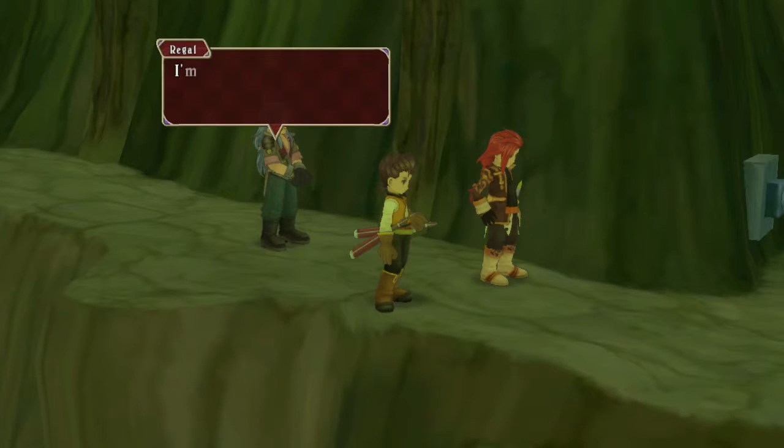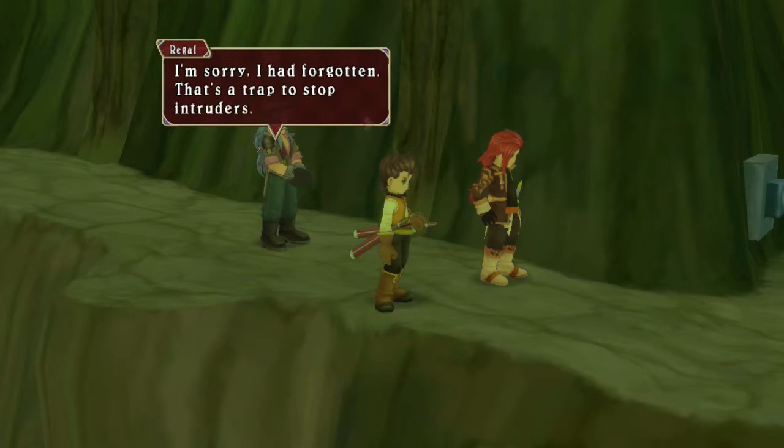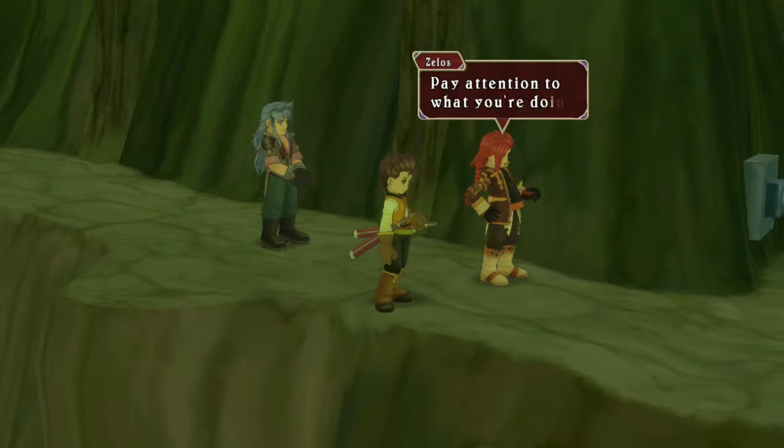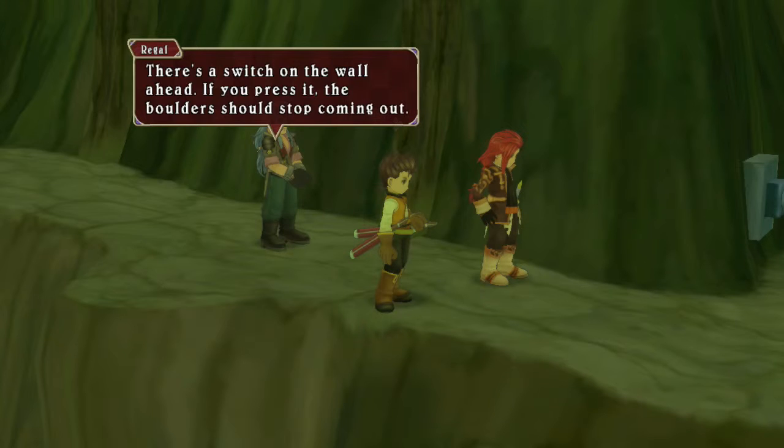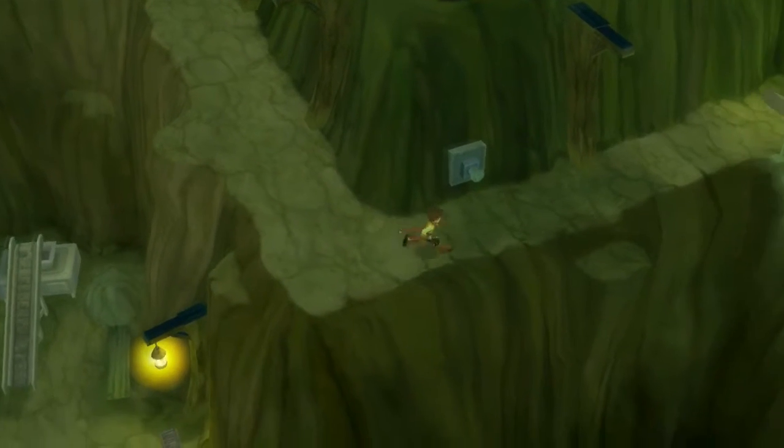Whoa, that was close. What was that? That's a trap to stop intruders — pay attention to what you're doing. There's a switch on the wall ahead. If you press it, the boulder should stop coming out.